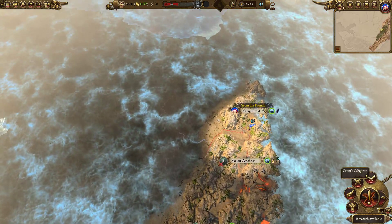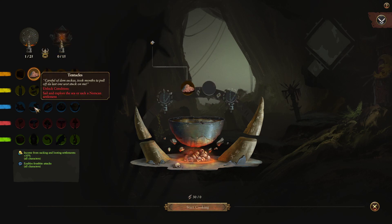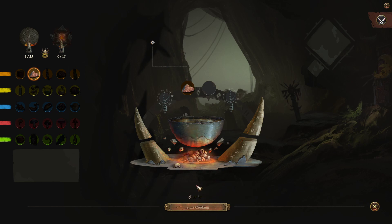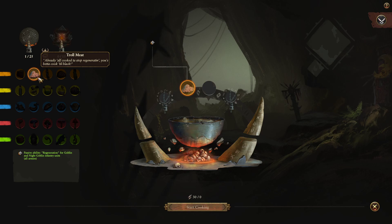Finally, tip number five is Grom's Cauldron. It's not as intimidating as it looks - you drop two ingredients in and cook up your meal. It's going to cost you scrap, the new resource you mostly get from winning battles. It lasts typically 15 turns and gives you a nice big buff which is really powerful. The troll meat you start off with is super good for Grom - regeneration for your goblin units is insanely powerful because most of your units are going to be goblins, so they're going to heal health constantly throughout the whole fight. It's mega, mega good.